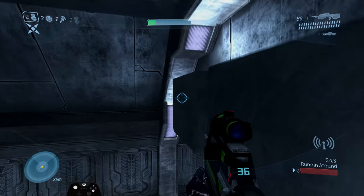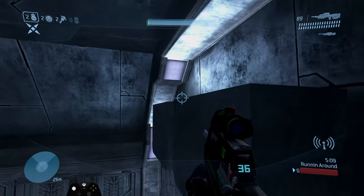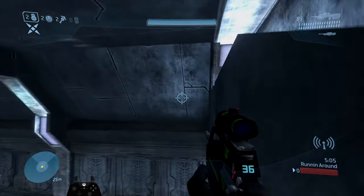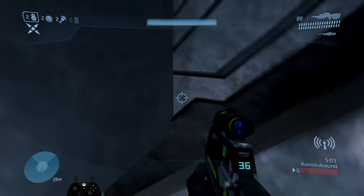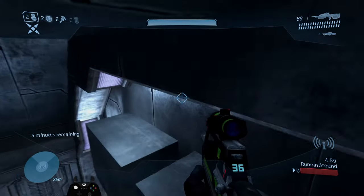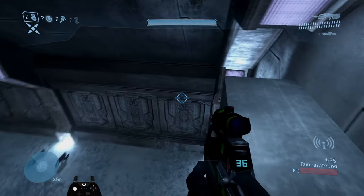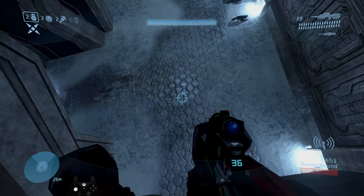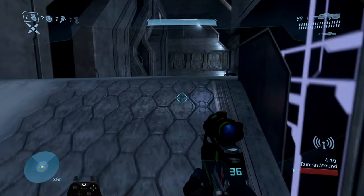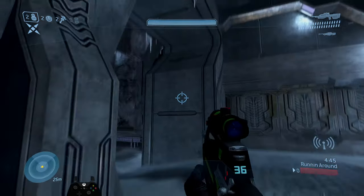A cool spot: you can hide up here in these little angles, and you can even jump onto this ledge right here with a crouch jump. It's a little secret hiding spot — really nice because if someone's pushing here they're more than likely not going to be able to see you; they'd have to look up, and they're not going to be expecting that.